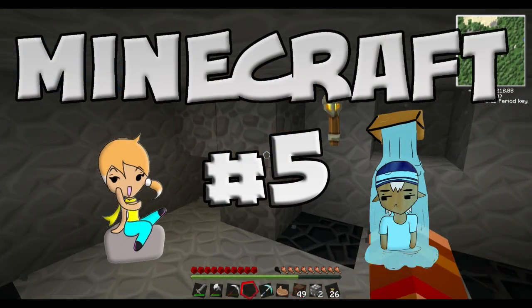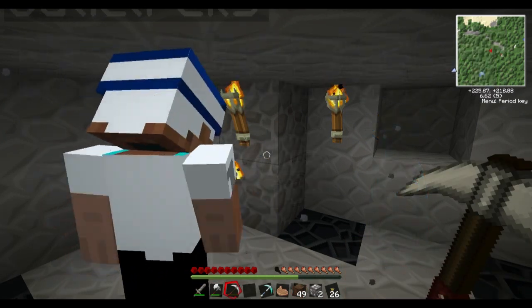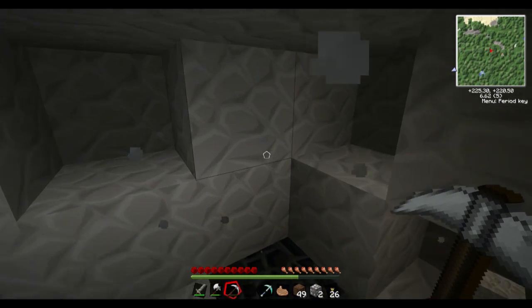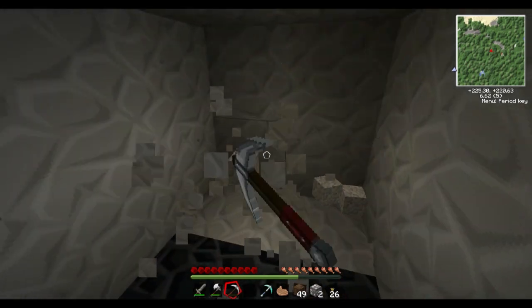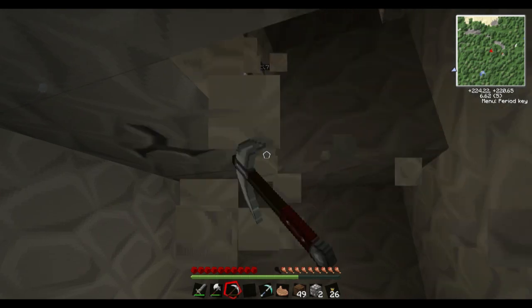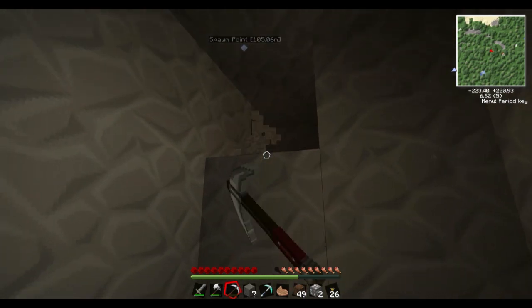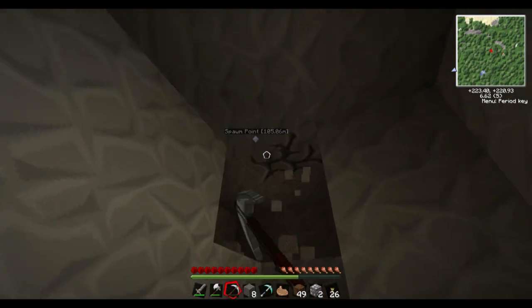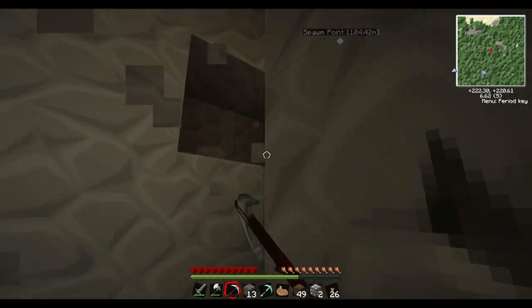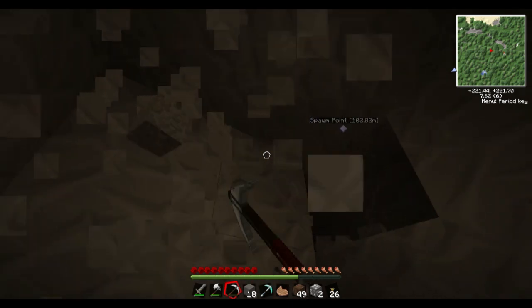Okay, we know not to go there — do not dig here, lanterns everywhere mark the safe zones. What happens when we run out of lanterns? We're screwed. Maybe we should start trying to dig upward, but be very careful. Dig right above you. It's hard though because then we can't really — oh, we can do this I guess.